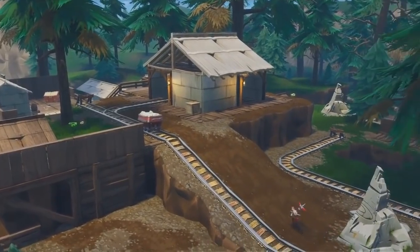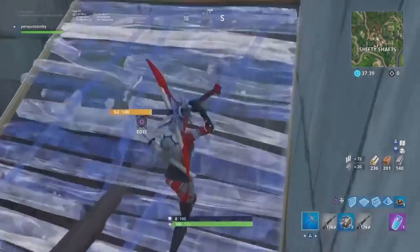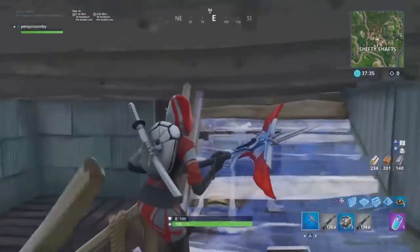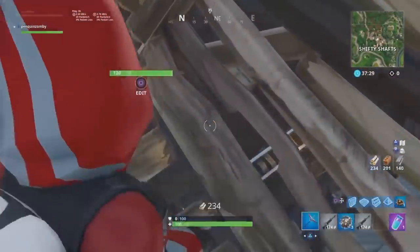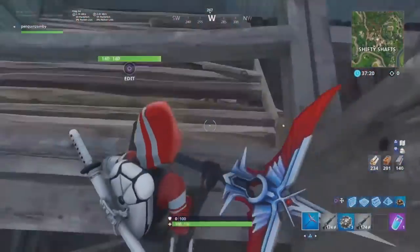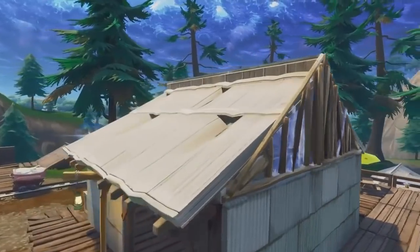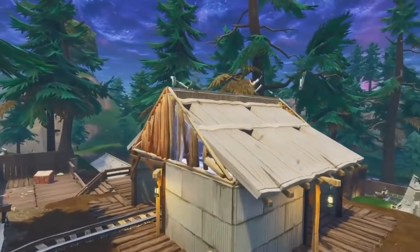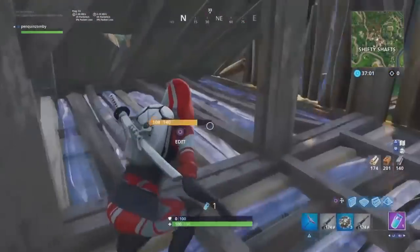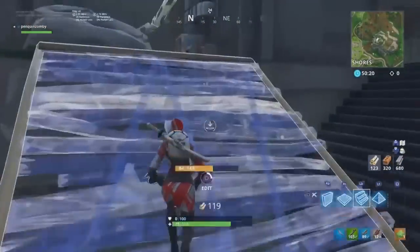Our next spot is in Shifty Shafts. This was submitted by a viewer. You can get inside these rafters at the very top. Make sure the ramp is a full ramp facing the other way — this was my first time doing it, but once you do it once you can get the hang of it real quick. You can also do this spot in Risky Reels — there's a long building on the left side of the movie theater screen and you can climb up in those rafters as well. You can build if you want. I just did some simple roof-type structures on the outside so they couldn't see me in there. You can place four floors down there, place four campfires, or just chill out. You can also get the angle down there if someone is running by Shifty Shafts — great for a headshot.